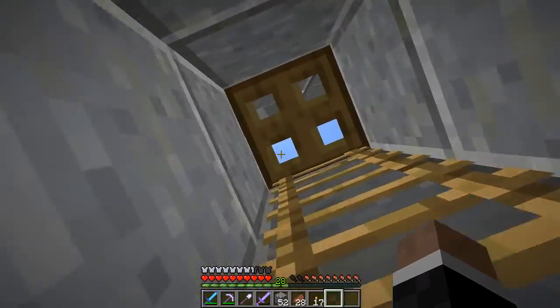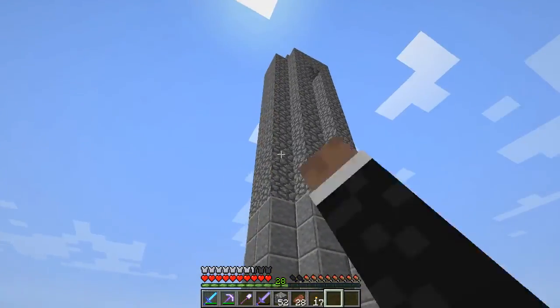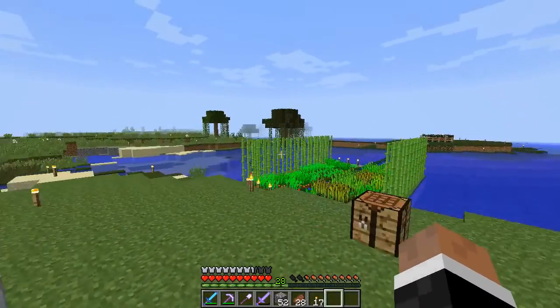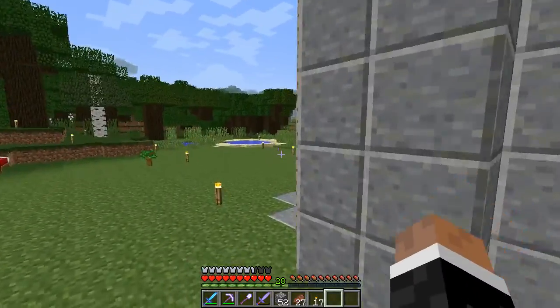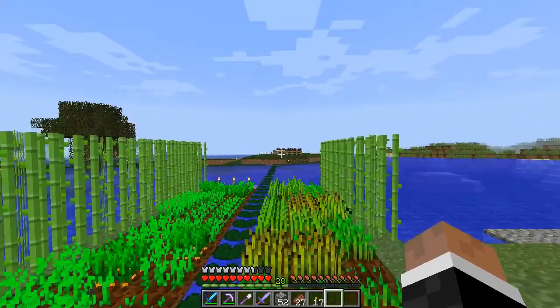I'll show you a little bit of the outside. Here's the drop - they go up in a mob elevator and then they fall off and lose quite a few hearts. I didn't really want it to be exactly half a heart, but they lose quite a few, and it's just one shot with a sword, so I use a lot of stone swords.